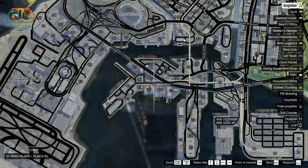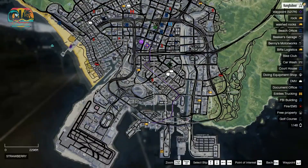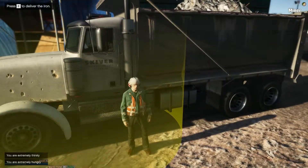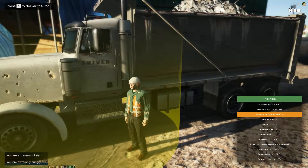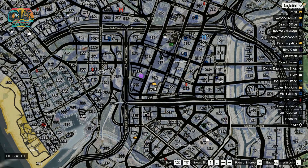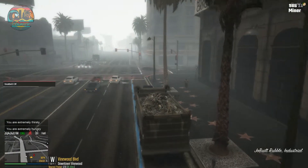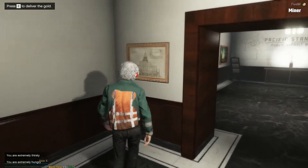Now I'll go sell the iron. The customer is waiting for me at the construction site on Power Street in Pillbox Hill, Postal 393. Same as the others — transfer some of the iron, sell, and grab more. You'll receive $70 per unit of iron. Now I'll head to downtown Vinewood, to the Fleeka Bank on Vinewood Avenue — it's the red money symbol at Postal 575. Walk into the bank and press E to start giving away your gold at the current rate of $40 per unit.